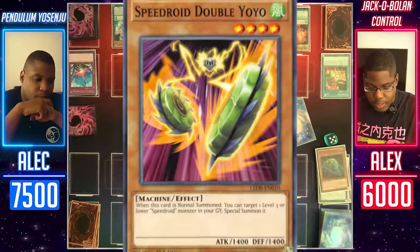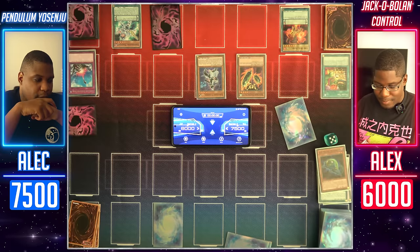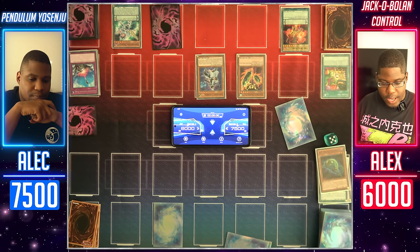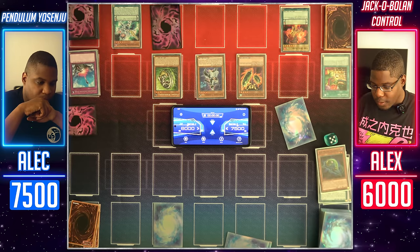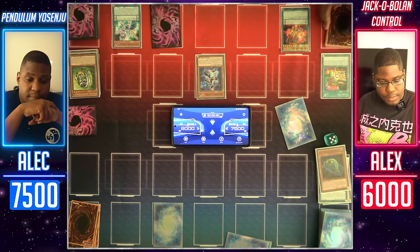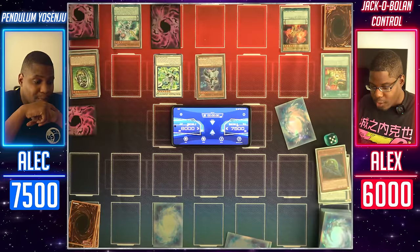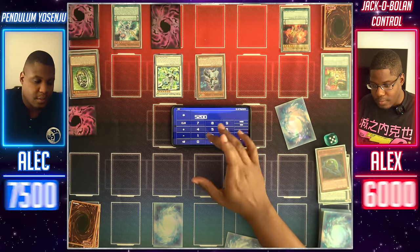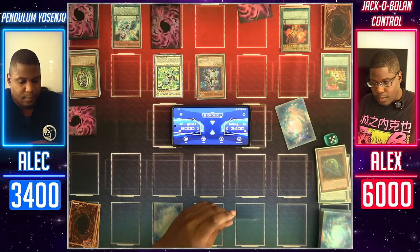My turn, draw. My Velocidroid Doppio Yoyo — it's double yoyo. I believe I can't use the effect — do you have a Speed Roid in grave? I don't think I do. Then no. I will Pendulum Summon using Fire Opal Head and Harmonizing Magician for my Psychic Wielder, and initiate a Synchro Summon using Psychic Wielder and Velocidroid Doppio Yoyo for a level 7 synchro — Wind Pegasus Adagnister. I'll enter battle phase. Wind Pegasus attacks directly for 2,300 and Stegone Seaboso attacks directly for 1,800. That puts you at 3,400. I'll go to main phase 2, set one card face down, and end my turn.